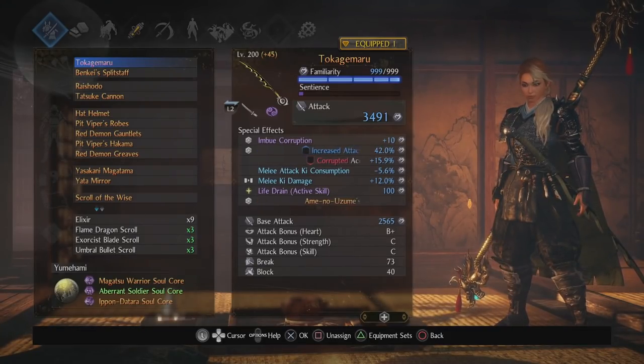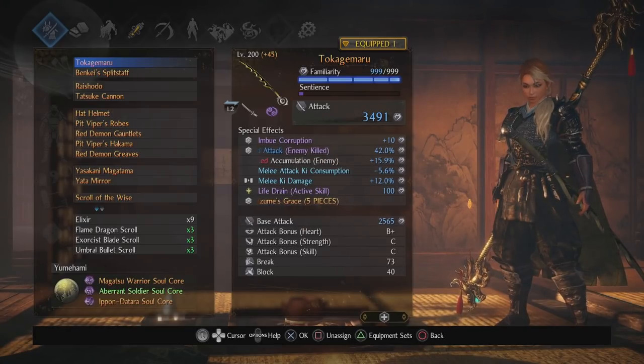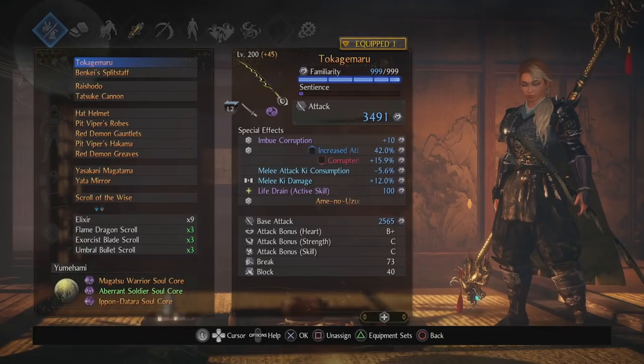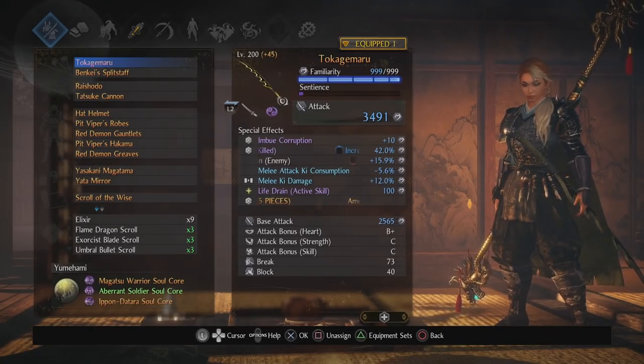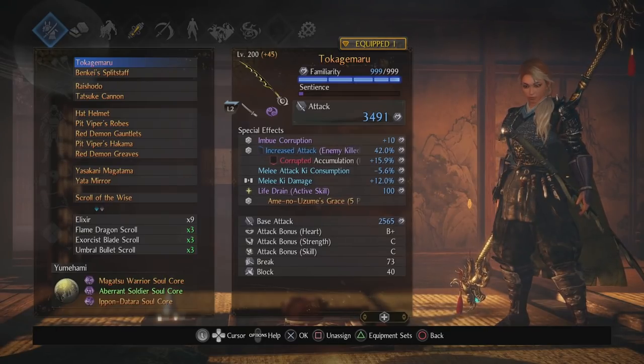Hey guys, I get asked what my build is so I'm just going to give you a quick rundown here. This character is not optimized at all and I've seen many comments about my damage being shit — and it is, and that's on purpose. Because if I have a lot of damage I tend to kill things way too quickly, and if I go crazy with one-shot builds or whatever, the game's just not fun at all for me.